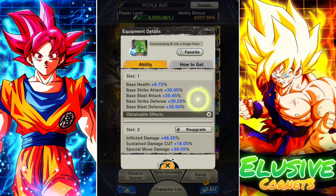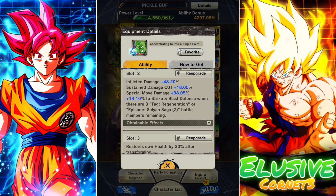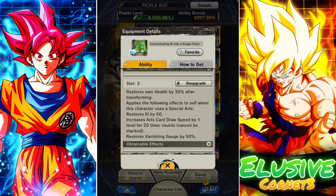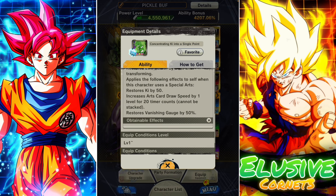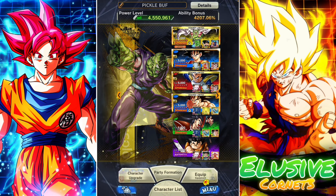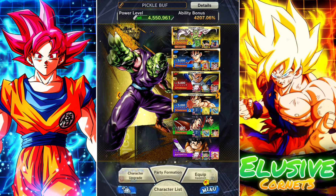They definitely did a much better job this time around. He's actually getting a substantial amount of buffs: extra base stats, HP, damage inflicted, sustained damage cut, special damage, pure defenses. He now heals after transforming as well, and his green card is significantly buffed. It's a pretty damn good plot equip, but I'm not sure it's enough to make him usable in this current meta — power creep has been pushed so far beyond.